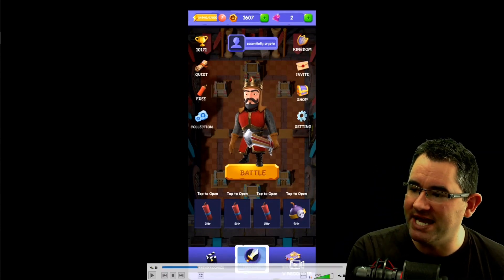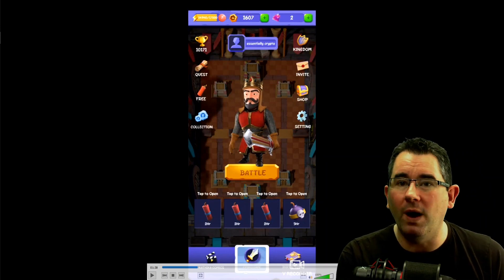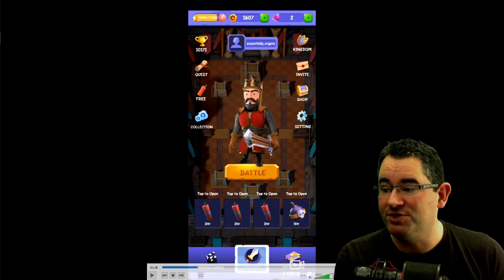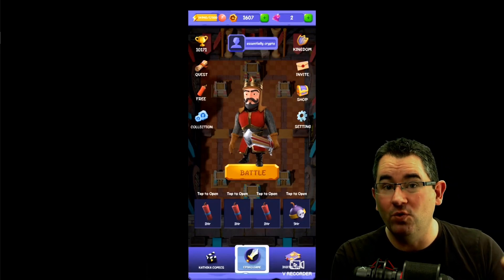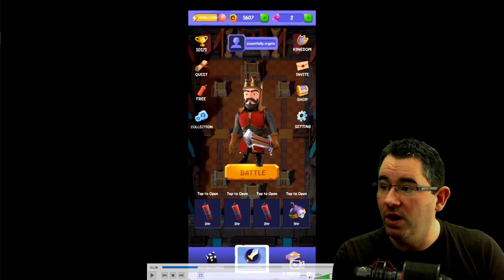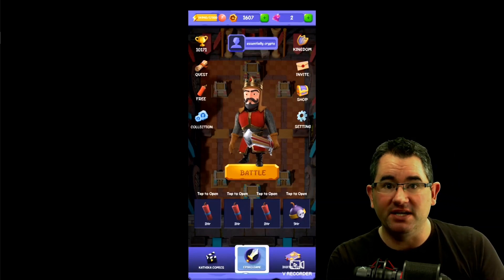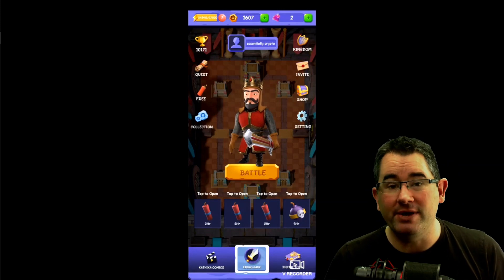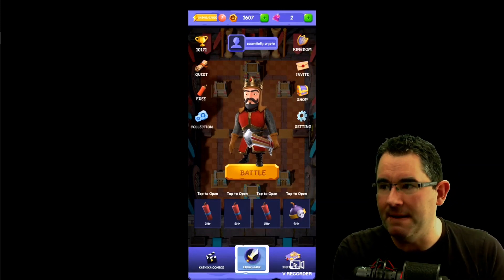Every time you play a game, you get either a dynamite, a huge bomb, or a large rocket in these little slots. You click on it and wait a certain number of hours to open it, or use your gems to open it instantly. When you open them, inside you get cards to level up your character, plus some gold and gems.